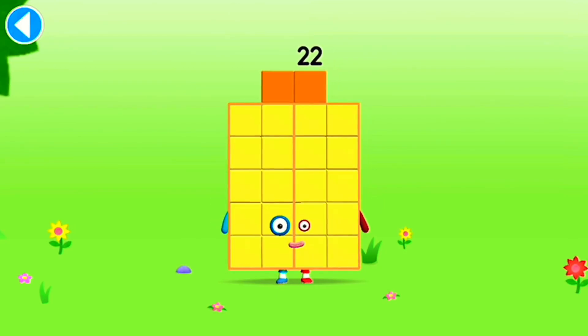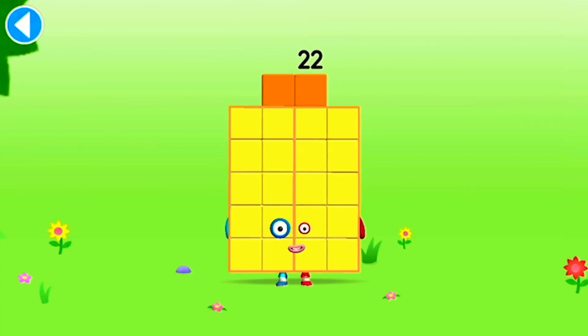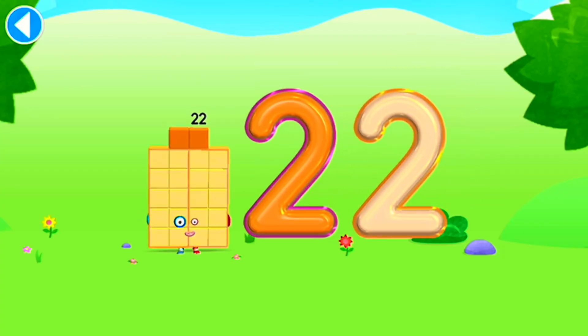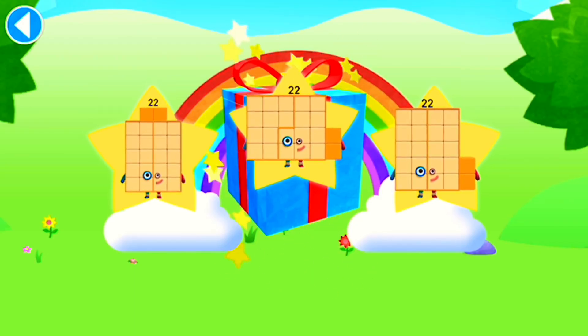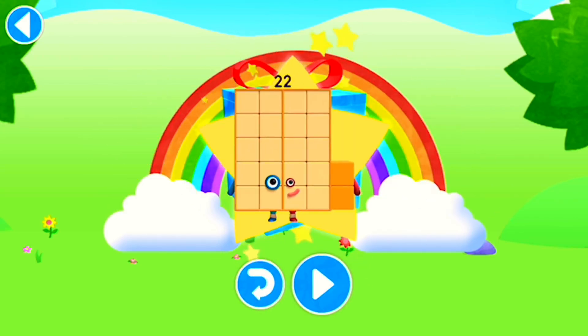This is number block 22. This number block is made up of 22 blocks — and 2 football teams! Brilliant! Well done! You've unlocked a sticker. Which sticker will you choose? You can choose another sticker next time. Try to collect them all. Brilliant! Play again to unlock another sticker.